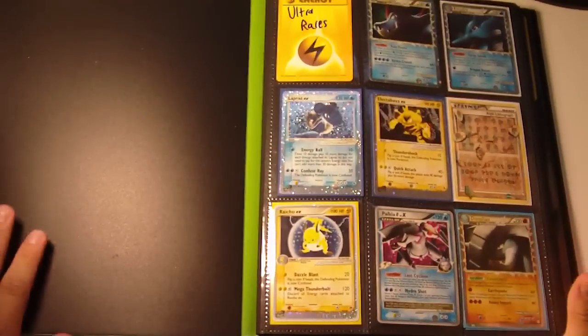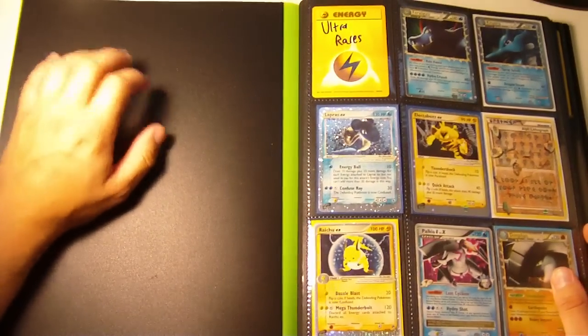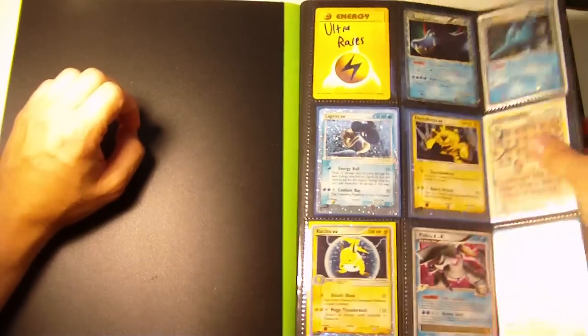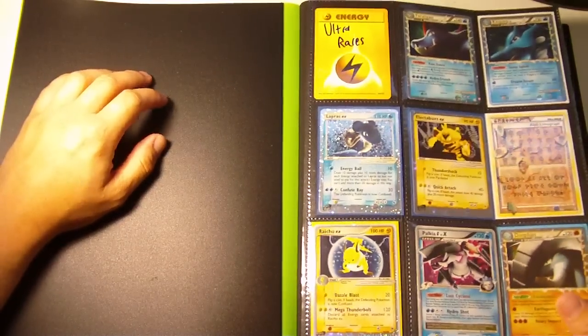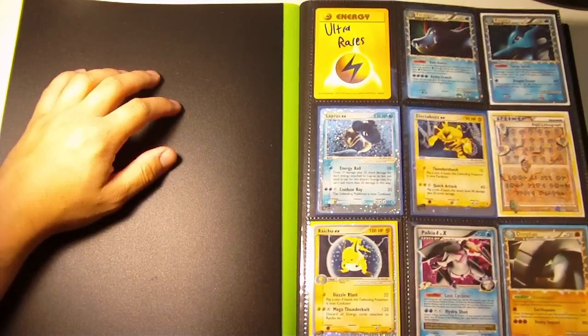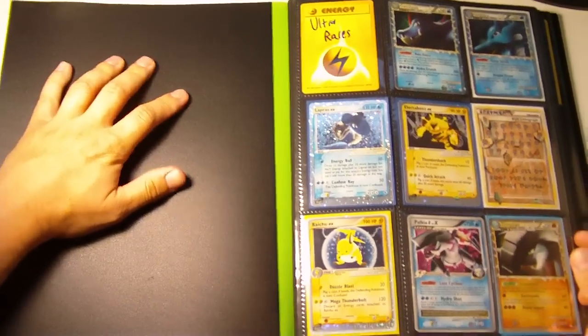This is for Black and White on — I've already adapted it to the new format. First off we have the ultra rares: some Primes, EXes, secret rares, all sorts of cool things like that, and Level X's as well. I'll just go through these and list them off.